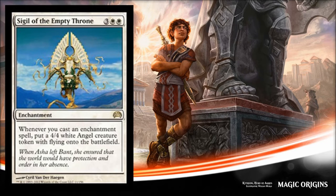Next is Sigil of the Empty Throne, yet another reprint. It costs five and it's an enchantment — when you cast an enchantment spell, put a 4/4 white Angel creature token with flying onto the battlefield. I don't see this doing a lot of work in limited. It's very expensive, you take a turn off to cast it, and you don't get value unless you cast more enchantments. The enchantments in this set are pretty pricey for the most part. This card does see some commander play in the right deck, but even in standard trying to shoehorn it into white devotion, I just don't see it happening.